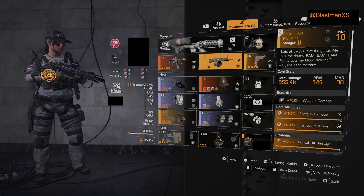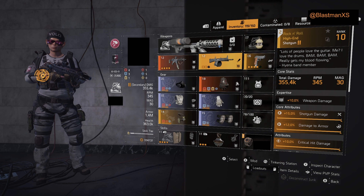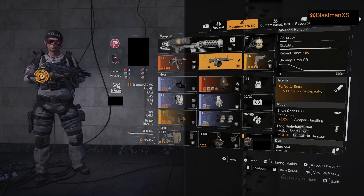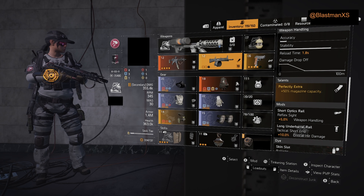The second hand is the Rock and Roll — the go-to weapon for building stacks. Stats are shotgun damage, damage to armor, and critical hit damage. The talent is Perfectly Extra: 50% extra magazine capacity.